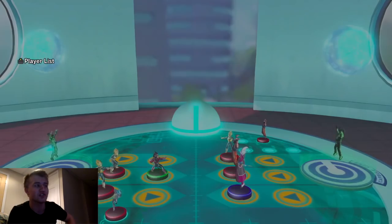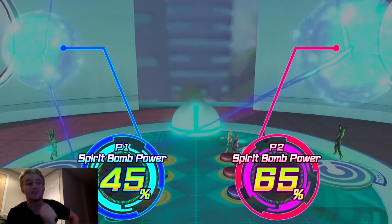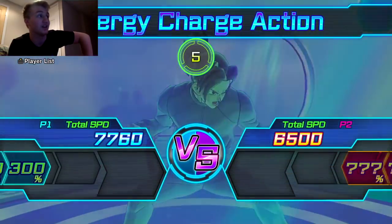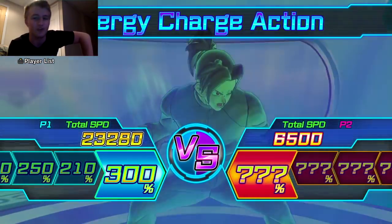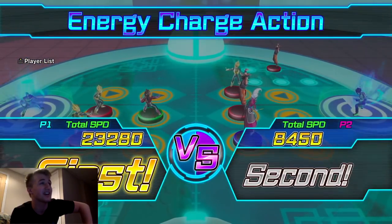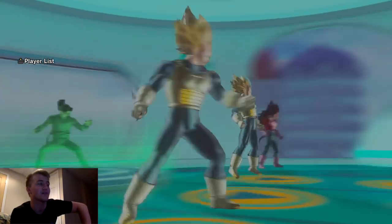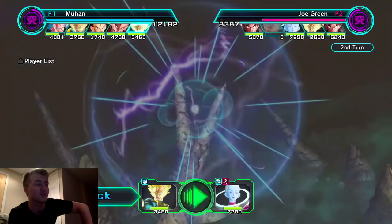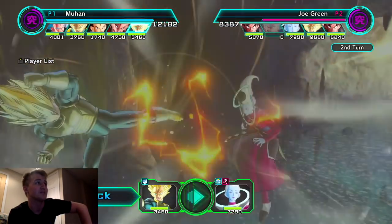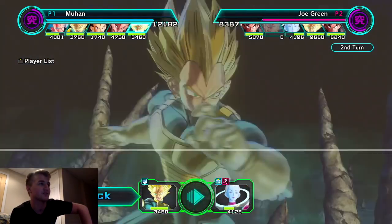I put the Super Saiyan 4 Vegeta in the middle slot — he drops his speed to zero and defense to zero, but I'm not gonna get the speed boost. Actually, I got the speed boost! Oh my god, that's the first time I've ever gotten the speed boost with this. I don't know what Big Bang Vegeta he has. This man is not a well-seasoned player. You're not gonna die this turn because you just have too much HP — it's only one attack hitting you.